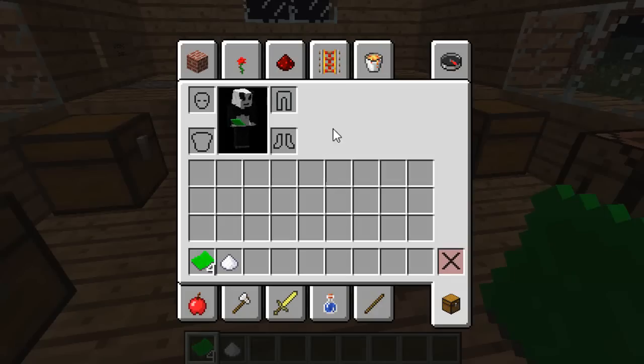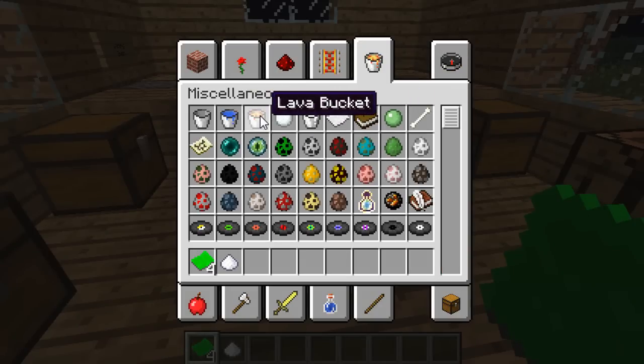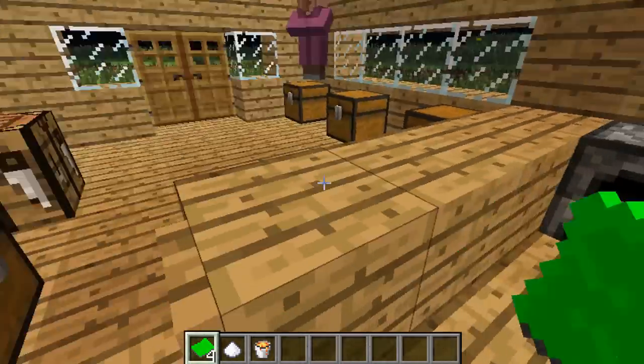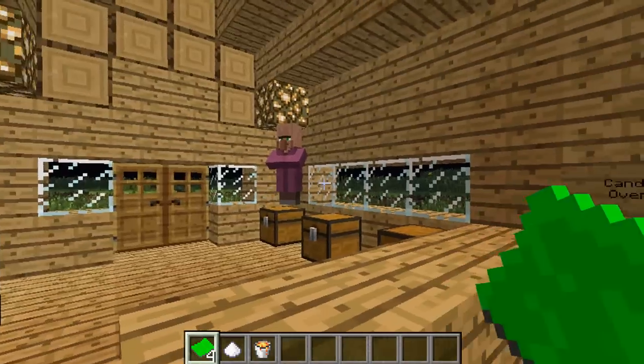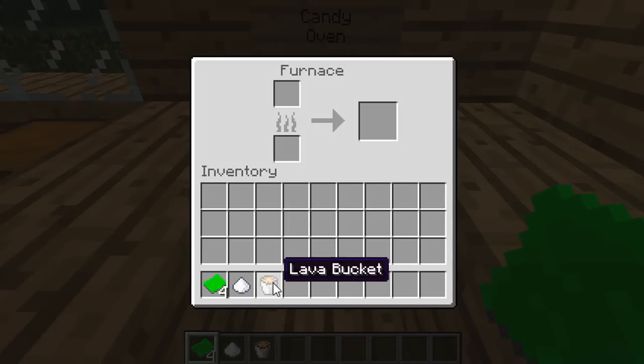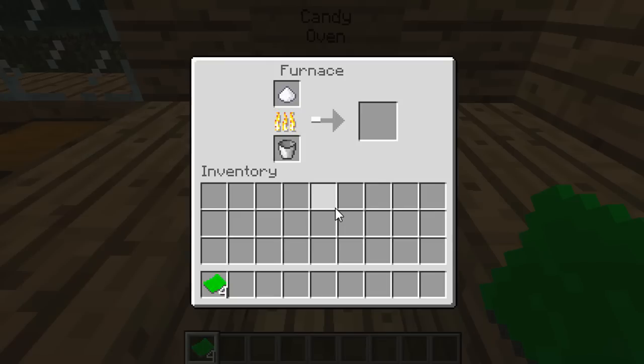What you also need is caramel to make the actual candy. So you grab some sugar, and I just need to grab a lava bucket to fuel this furnace. We'll nip behind here — I'm sure he won't mind, he's not really watching, just messing around near the lamp. We'll go to the candy oven, put the lava bucket in the bottom, put some sugar on top, and this will smelt its way down into caramel.